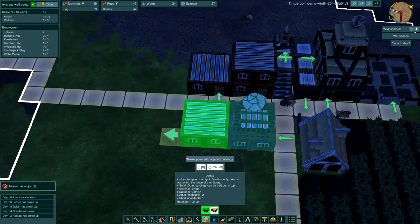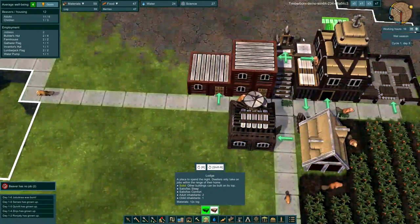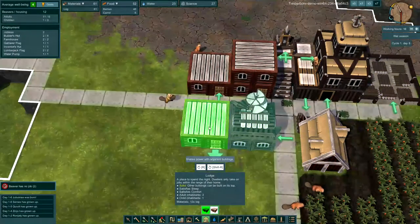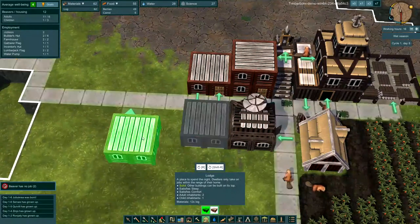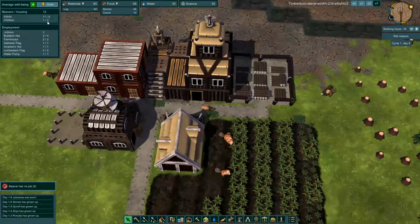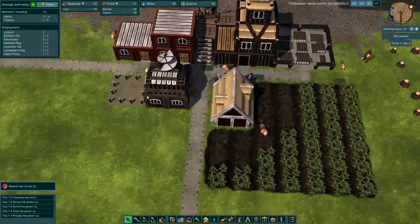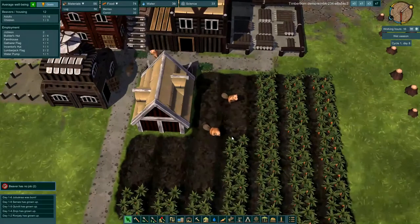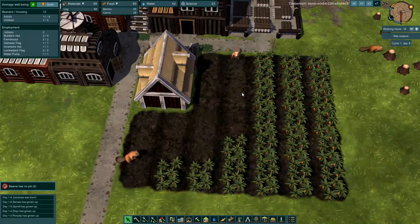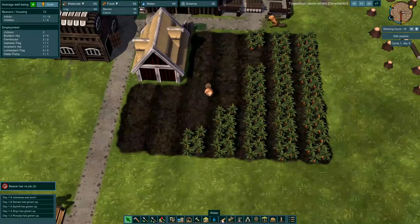We can't stack lodges yet because we don't have the platforms to build on. Let's build one more lodge so we'll have 12 housing, which should cover most of our beavers. These guys are harvesting our carrots — we've got 25 carrots so far, 80 food total. I'm feeling really good about that.